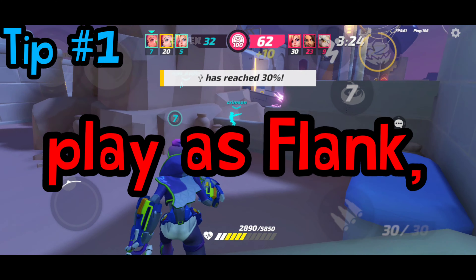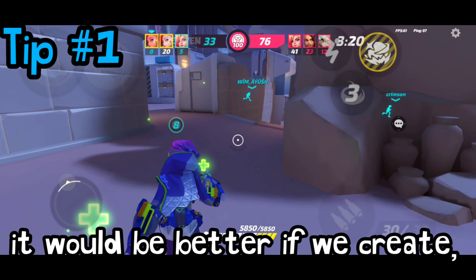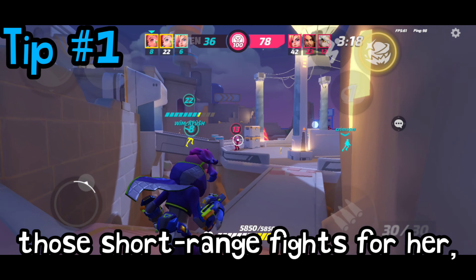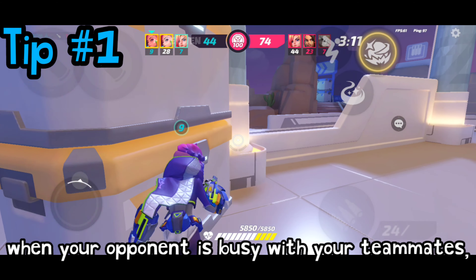Time for the tips. Tip 1: Play the flank. Shell only does damage at close range, so it would be better if we create those short-range fights for her. So if they're rushing in the mid, just always go to the left side. You can watch your enemies' movement and plan your way.